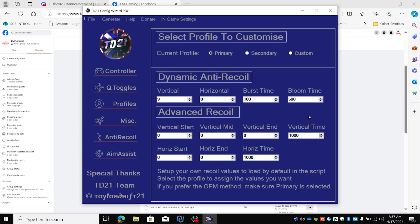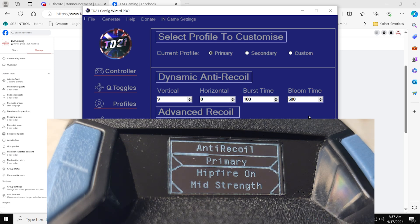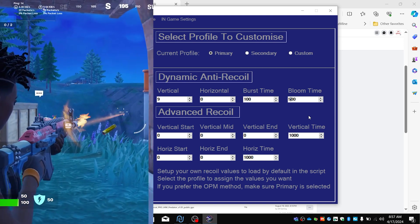Later when you have the script on the Zen, you need to enable the anti-recoil to the low strength. Dynamic anti-recoil on the Zen has high strength, medium strength, and low strength. We're going to set it to low strength, then you get the anti-recoil as you see here.